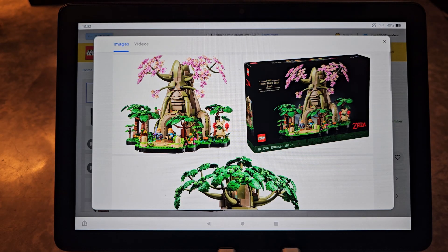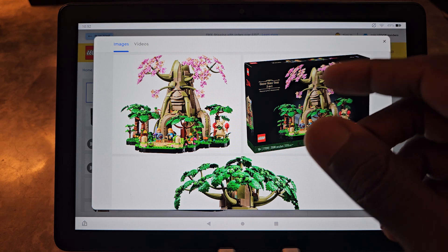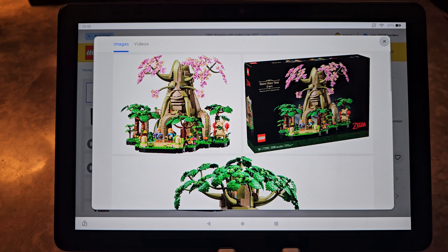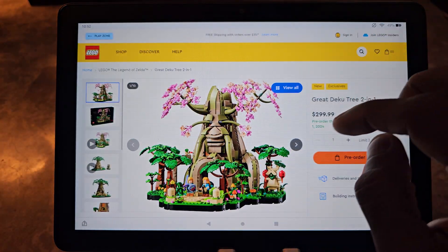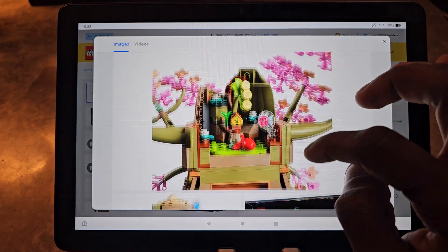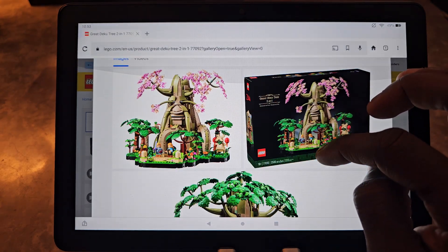Some people have also argued that there are a lot of parts that might be left over because it's a two-in-one set. For those unfamiliar, it's a two-in-one set, meaning you have the Deku Tree from Ocarina of Time and also from — I believe — Breath of the Wild, though I'm not too familiar with the other version.